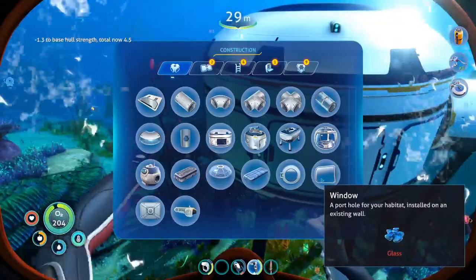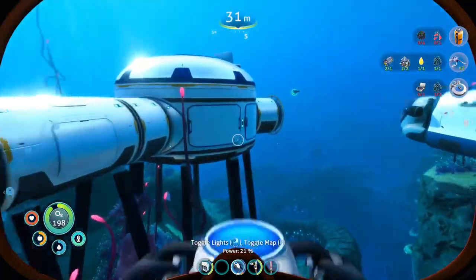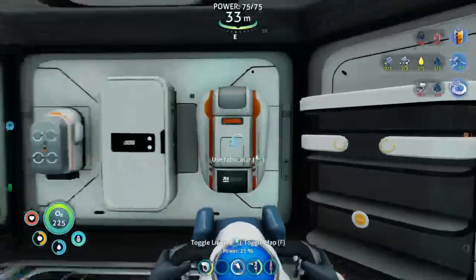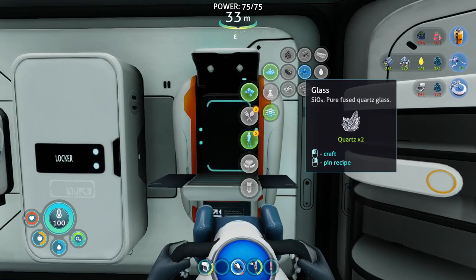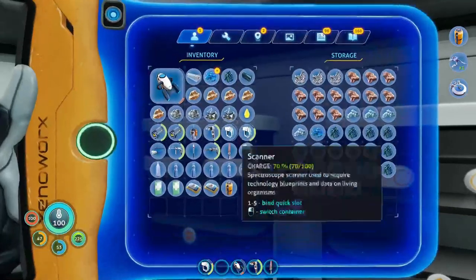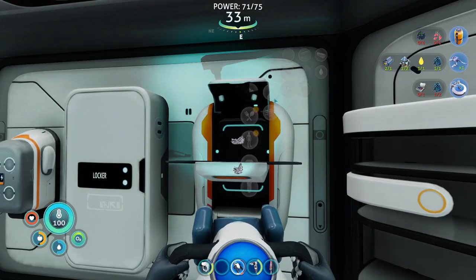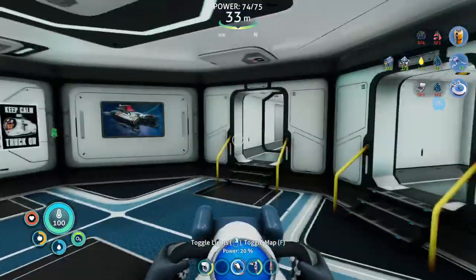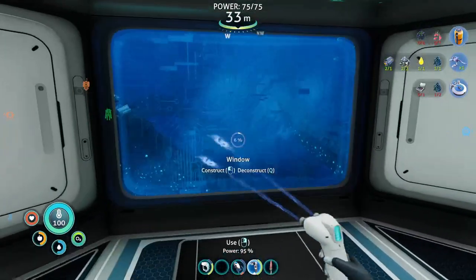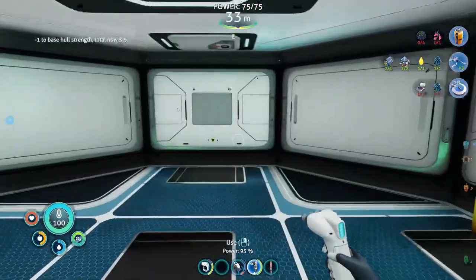I was planning to place windows and that requires glass. I think I can put those from inside as well — let's create two glasses. And let's put a window here. Okay, now we have a nice view — more or less.